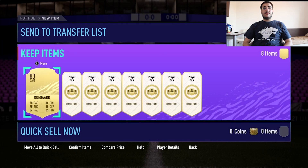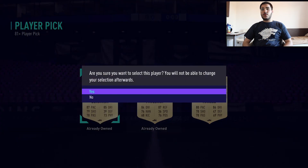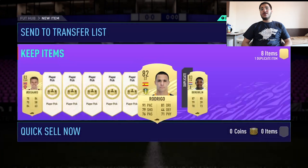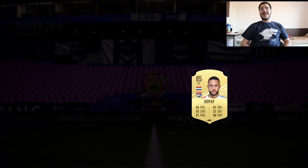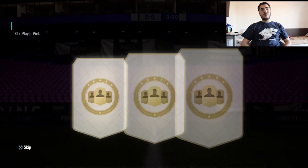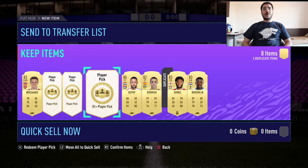I got an 83 to start off - not bad. 83s are expensive right now, around 2,500. 84s are going for really expensive, like 10-15k, which is crazy. We're looking for those upgrade cards - oh, an 85! I'll take that every single day. 85s are going for 20k or more. I don't know what the pack cost, maybe eight or nine thousand, or maybe 10k now. There are so many Joe Gomez cards - I'll take that.